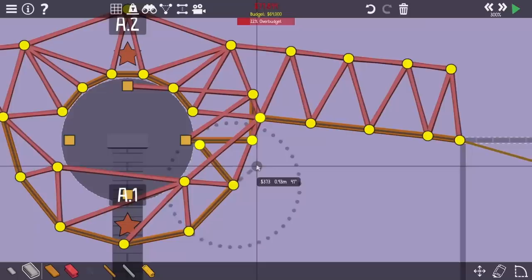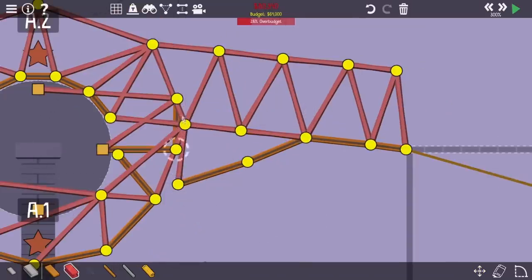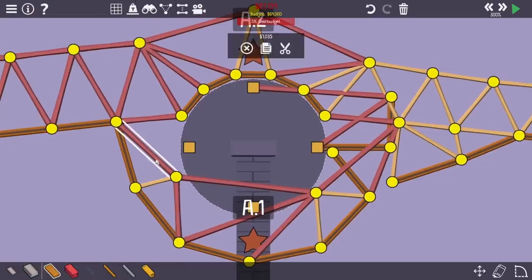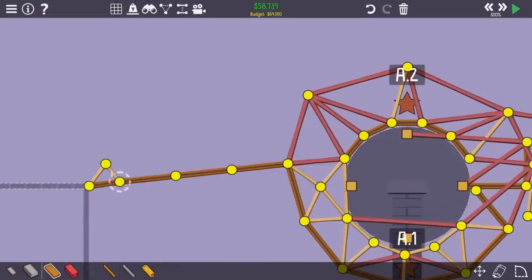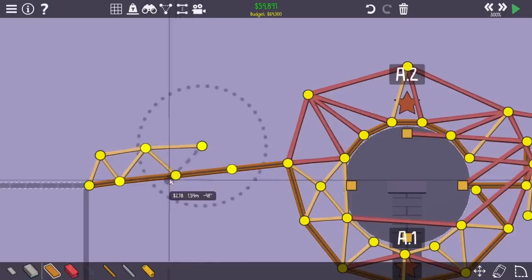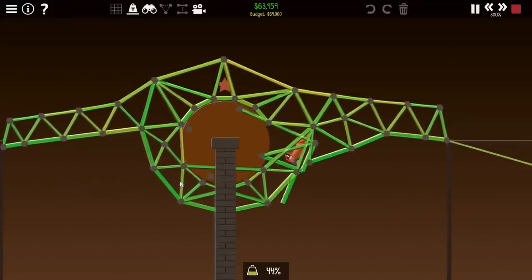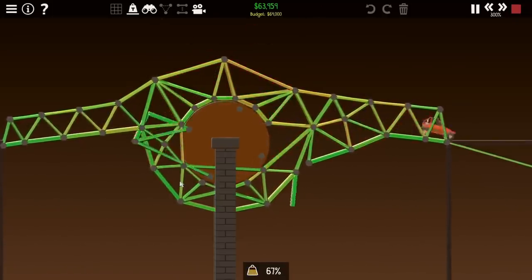All I need now is some sort of ramp, and that's what I'm building. Once I got that all built up, I started shaving down the budget a little bit. I noticed there were a lot of parts of the bridge that were way over-supported, and I replaced a lot of them with wood. After not too much trouble, I gave it another test, and it works fundamentally the same way. It's a little bit more stressed with a lot more red, but in the end the car still makes it all the way around and beats the level.